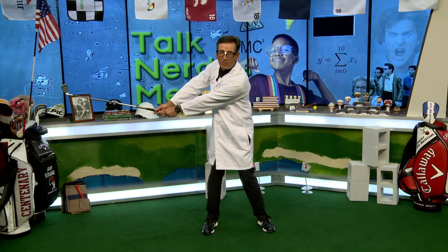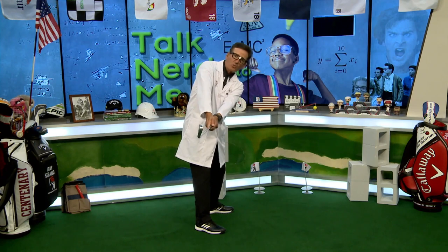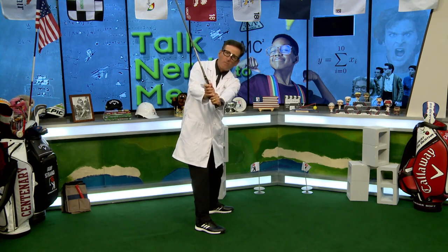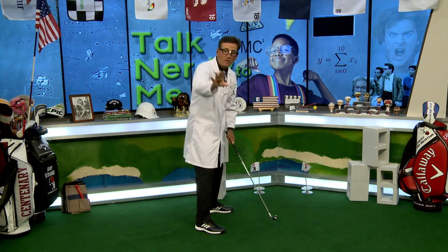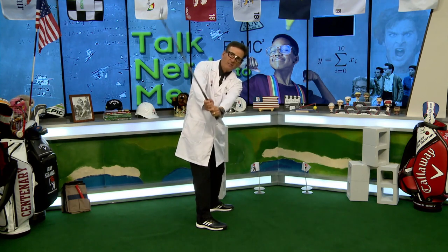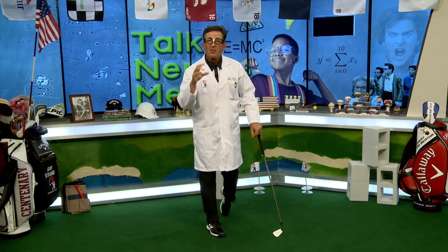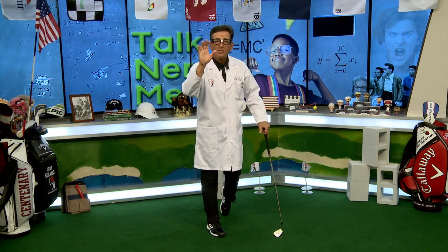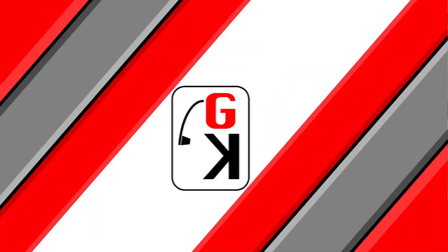Now grab a golf club — same thing. Keep the trail arm above the lead arm, go there and stop. Trail arm above lead arm: that's mirror thing number one. Mirror thing number two: spin the other way so you're looking at the back side of yourself. As you go back with trail arm above, take the hands and make the club point more vertical — between your feet and where the ball would be. If you can mirror these things, you'll get in good spots to hit a golf ball.